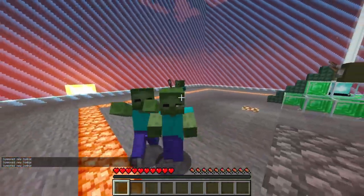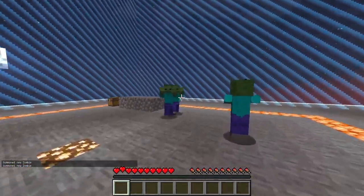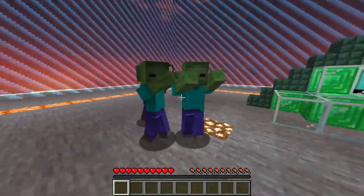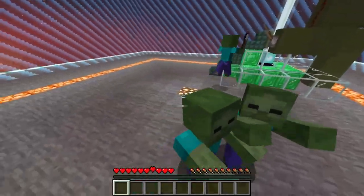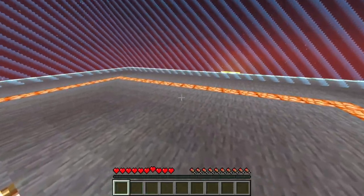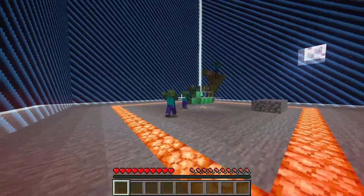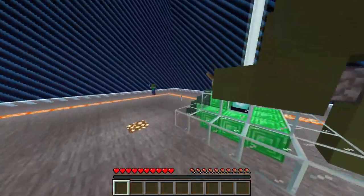I'm still getting attacked by mobs but I can't really do anything because I'm so weak. I am hitting — it should probably turn off the... This is not a good explanation of showing it off. I'm going to use that one — it spawned with a shovel and nothing else, just vibing.